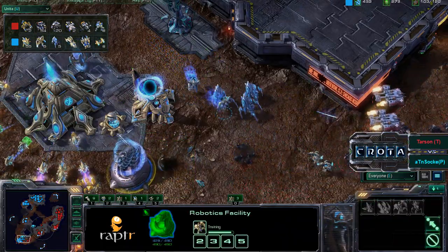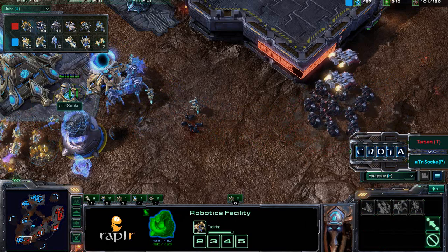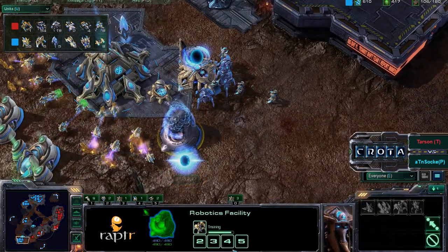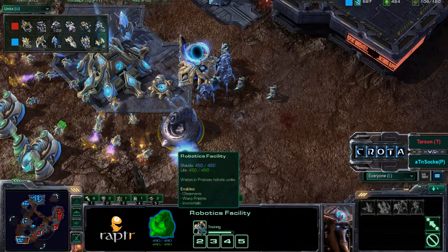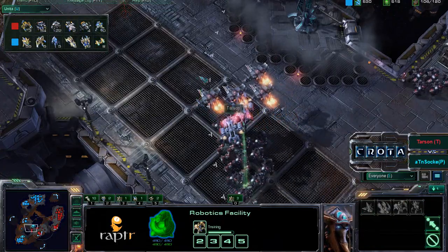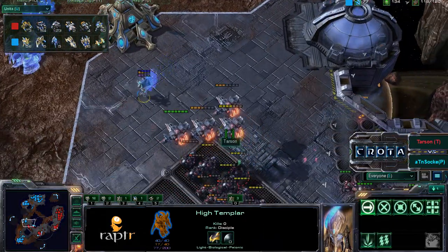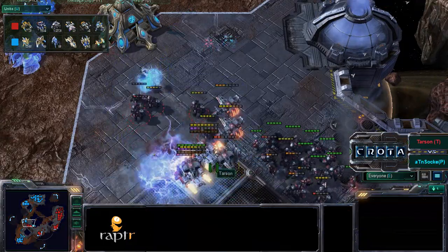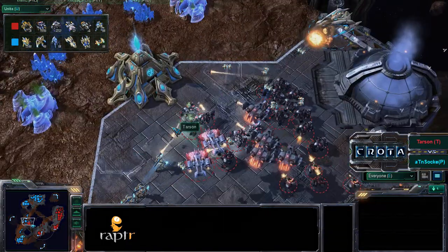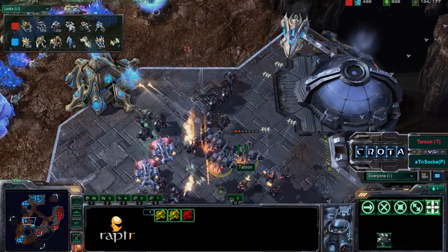The marauder army doesn't have many hit points. Will these psy storms come off in time? They take down one gateway, quickly shot and torn apart. The pylon was torn apart, so the robotics facility needs another three to five units of time to finish that immortal — but the immortal still needs that pylon and will be delayed. A high templar gets off a psy storm, taking down two or three marauders.